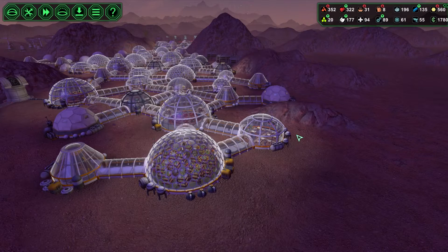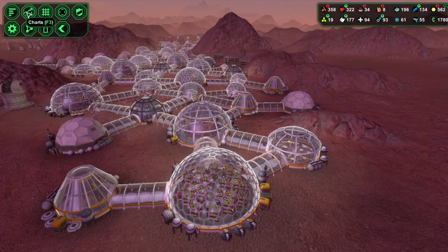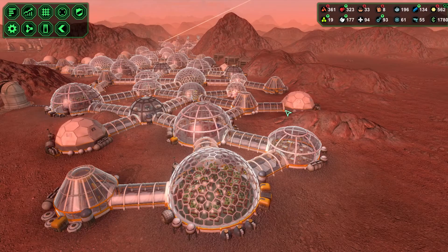Hello and welcome back to another episode of Planet Base with your host Dick Amesman. We are going to be trying for the final push here today for 300 colonists. We now have 287, so we haven't got too far to go — just 13 more people and we have our 300 milestone.